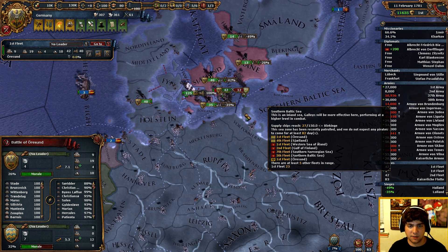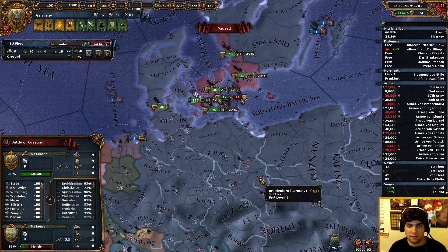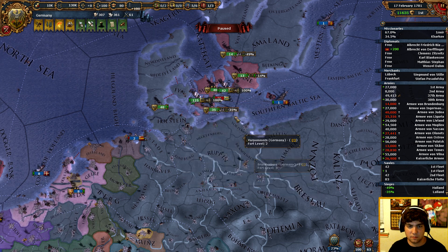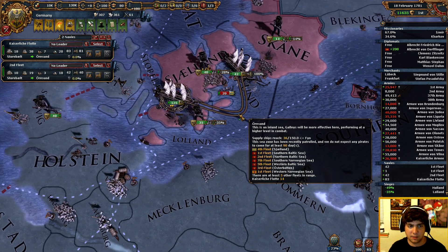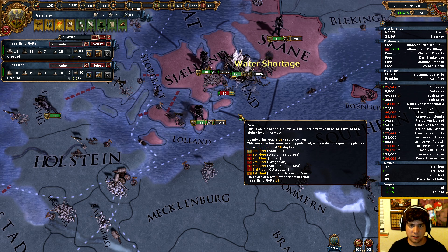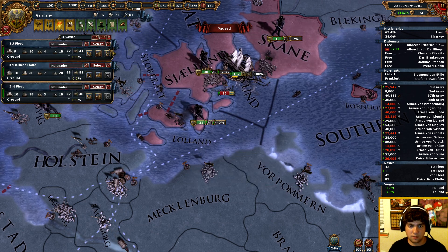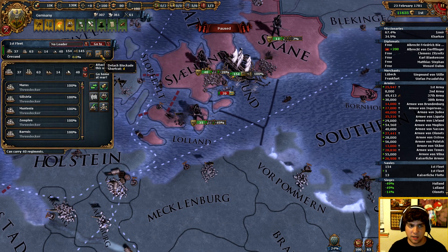It looks like we're also going to need to somehow siege Bornholm. We have way more morale than Denmark does as well. I'm not too worried about that conflict. We've successfully blocked up their ships in that one quadrant. We'll probably just go win a battle in Novgorod. So what we're going to do is basically detach a blockade.